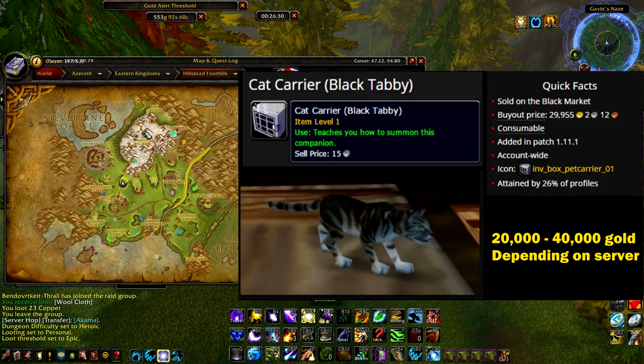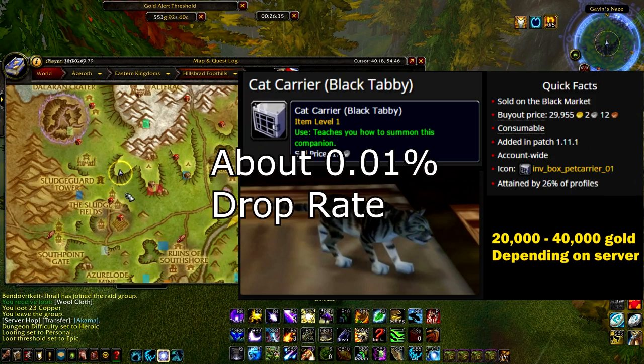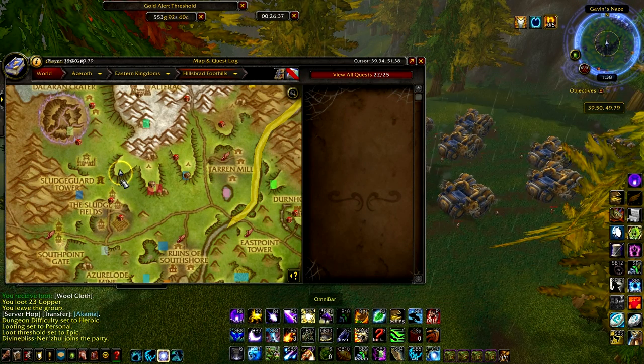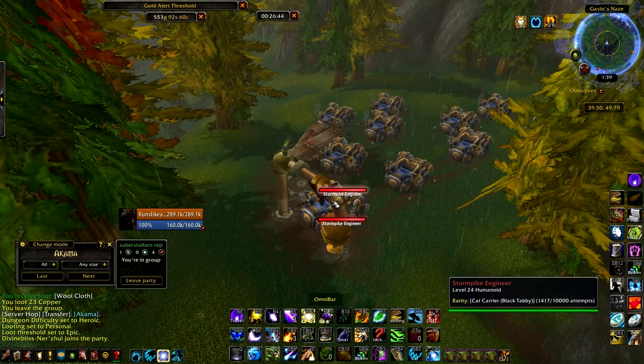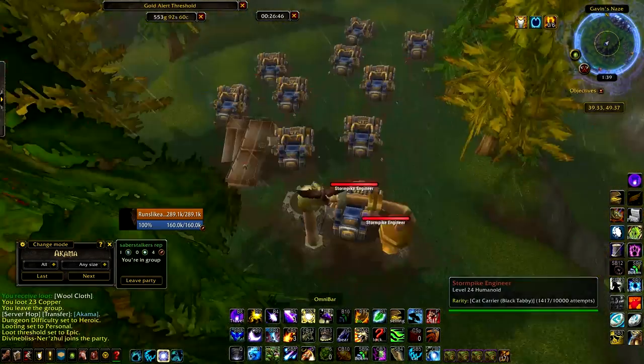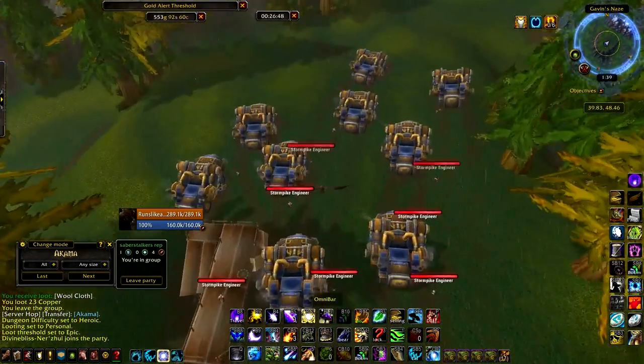We're over here in Hillsbrad Foothills. This is a zone drop, so pretty much anything you kill in Hillsbrad has a chance of dropping the pet. We're right above the sludge fields on this little plateau ridge area, and we're gonna be farming the storm spike engineers.